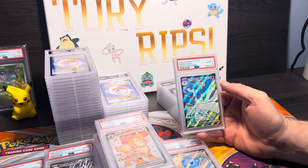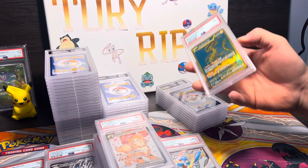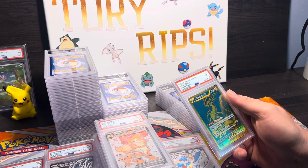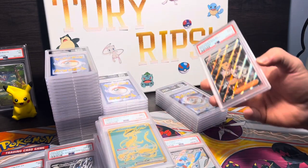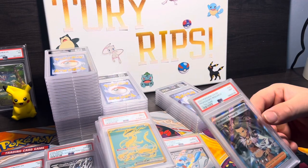We have a Gouging Fire V from Paldean Fates — that's in a PSA 10, gorgeous card there. PSA 9 Miraidon EX — that's brutal, should have come back in a 10, whatever. PSA 9 Professor's Research.